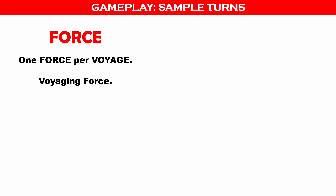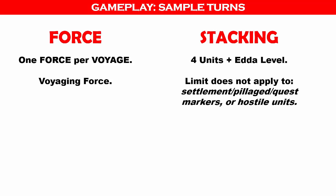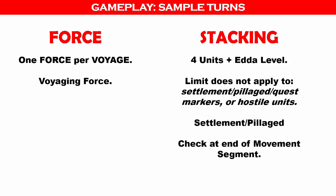Before we start playing, there are two terms to explain. The first is Force — a group of units in the same space conducting a voyage together. A Force can be one or more units up to the stacking limit, and only one Force can conduct one voyage at a time. The Force conducting the voyage is known as the Voyaging Force, also referred to as the Operating Force or Adventuring Force. The second term is Stacking — having more than one unit in a single space. You may have four Viking units plus the number equal to the ETA or Reputation level. The stacking limit is checked at the end of the movement segment, and stacking does not apply to homeland spaces, which may contain an unlimited number of units.